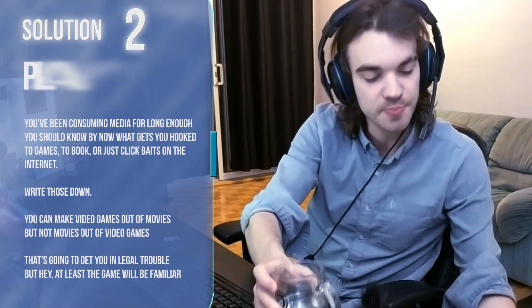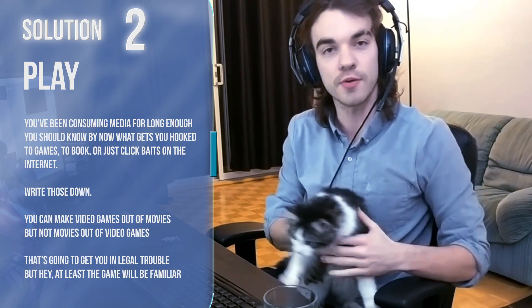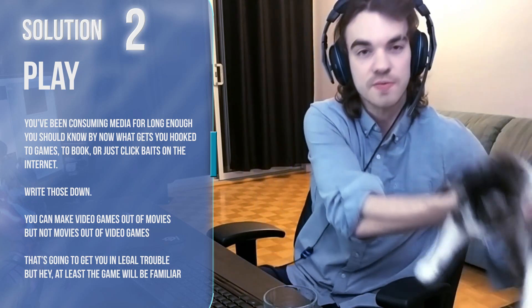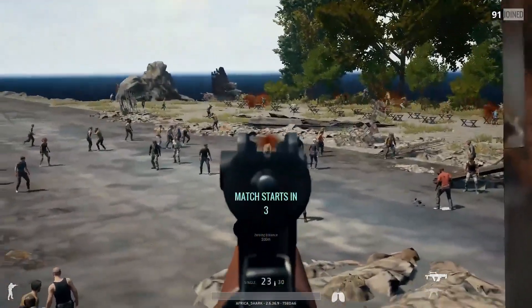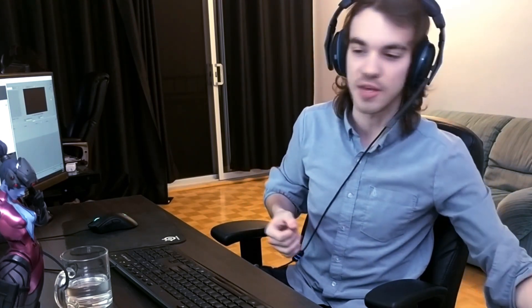Number two is to play — and that's 'play' with big quotes. If you're trying to write a book, read other books. Try to find out why what they do works; try to read something popular. If you're trying to make a game, play something that's good, play something that's popular that attracts other people, and just try to find out why it does that and match those elements in your game. It's nothing magical, it's common sense — but if somebody finds something that works, it might also work for you.